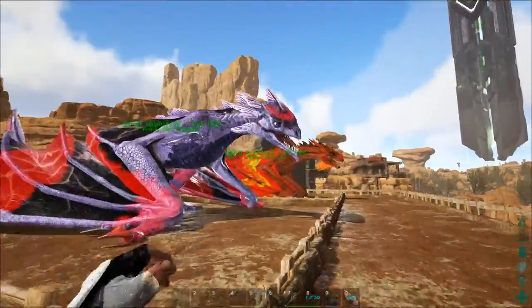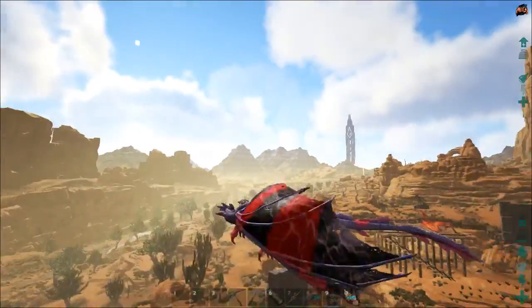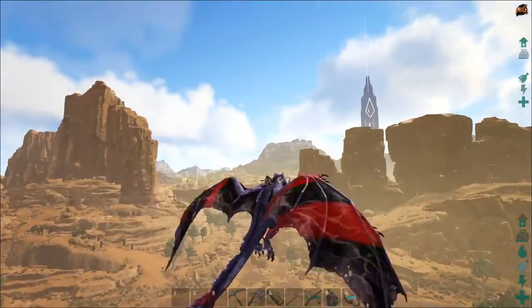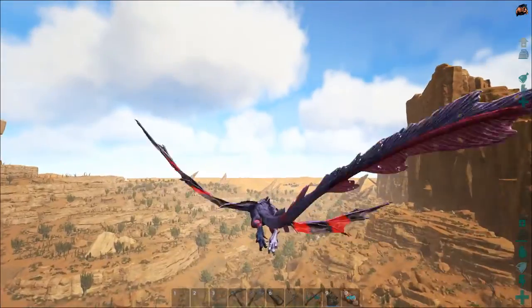Then we have all our Wyverns. Let me just get on our lovely Lightning Wyvern — Light Fury. And let's have a fly around. It's time for the server tour. First stop on the list over there is the Sunken City, where we did our breeding and caving episode.